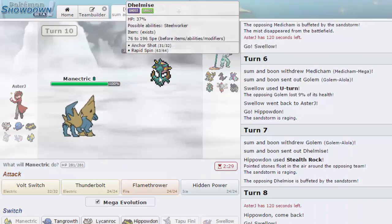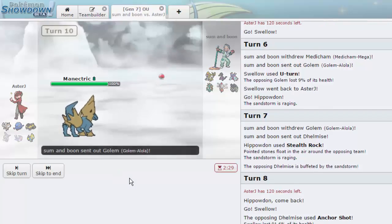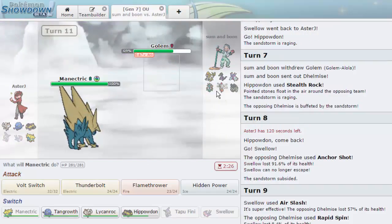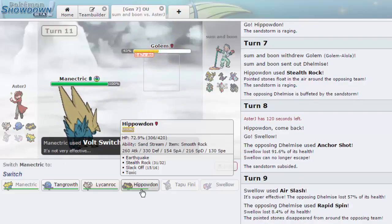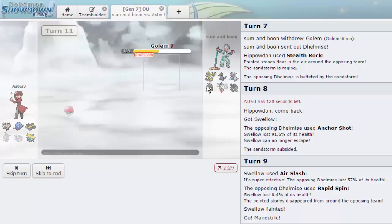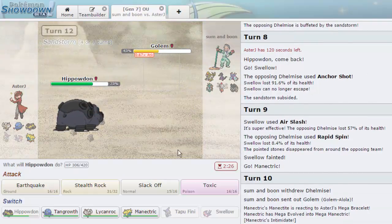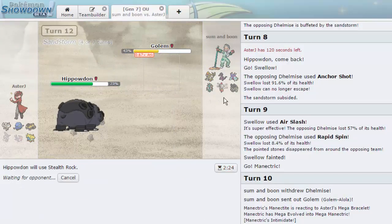We go into Manectric and fire off a Flamethrower. I'll Volt Switch out on whatever comes in. Kommo-o doesn't appreciate HP Ice. Golem comes in — it resists this but still takes 22%. Volt Switch does 26% — this thing has no special defense. Going back into Hippo as he goes for Stealth Rocks again. I'll get up my own Stealth Rocks — he might go into Medicham but it's fine. Everything is low now except for a few on his side.